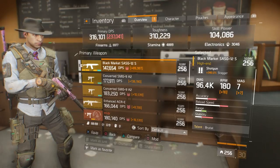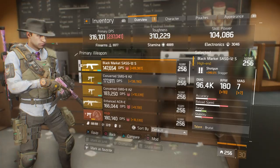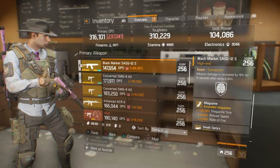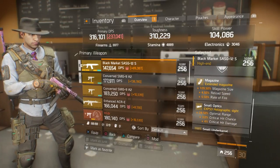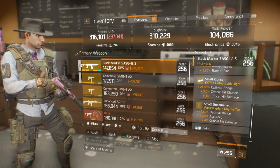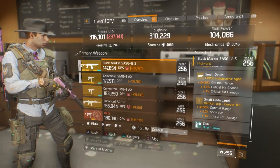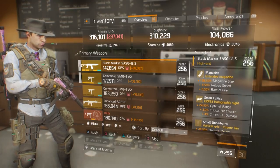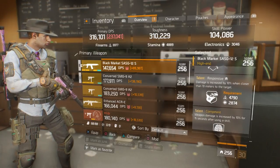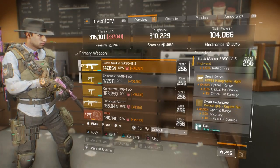My trusty SASG-12 'Sausage' as my secondary as per usual, going 96.4k with Brutal, Responsive, and Competent. Magazine is 109.5% size, reload speed, rate of fire 24.5%, optimal range 3%, crit chance 4%, crit damage. Most people are sleeping on optimal range on certain attachments — for the Sausage it is highly recommended to go with optimal range on your optics and underbarrel.